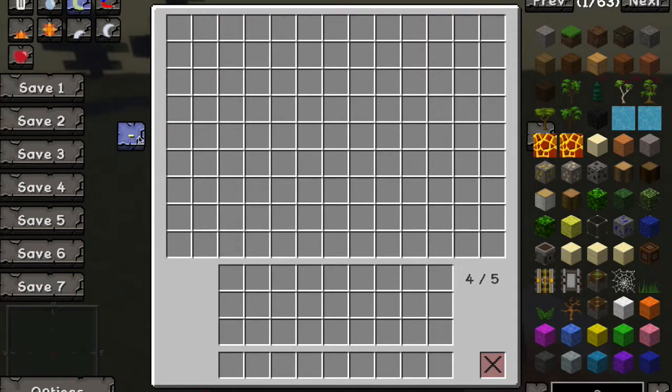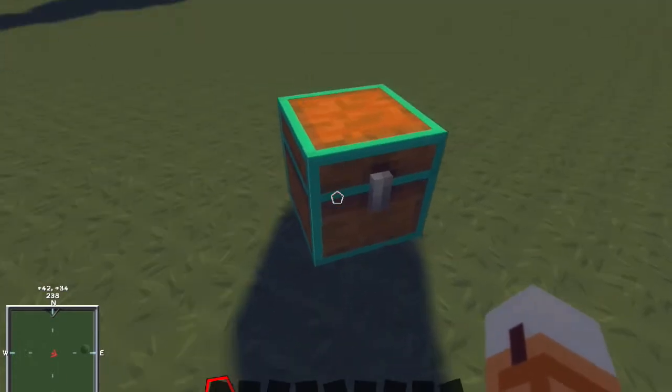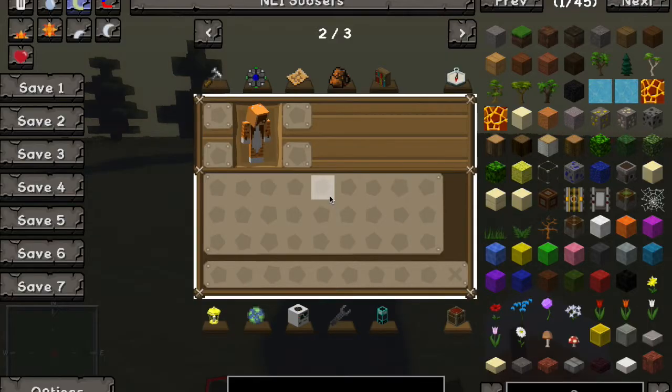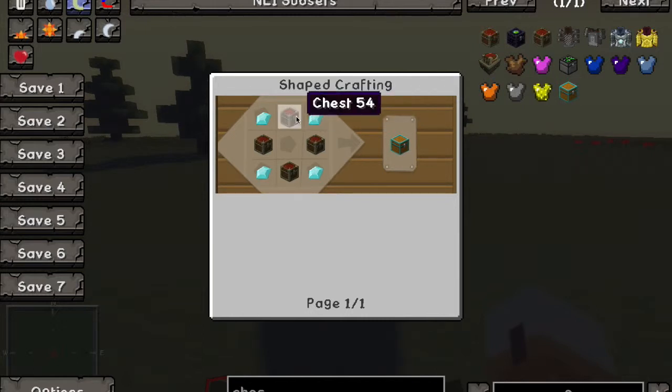So yeah, this is pretty much the Multi-Page Chest. To craft it, you make four chests and put four diamonds around them. And if you don't know how to make a chest, that's how you make a chest.